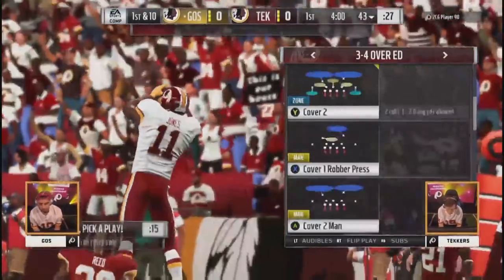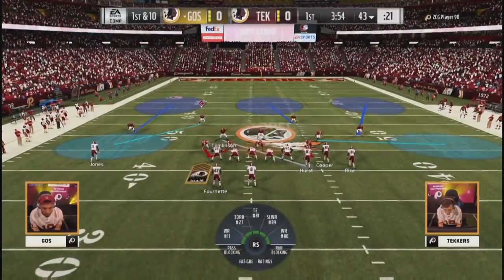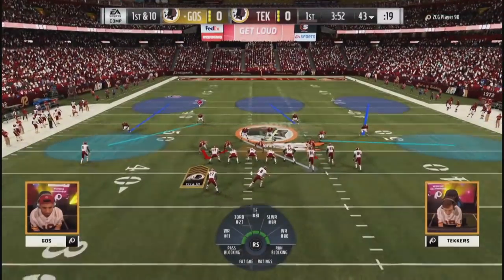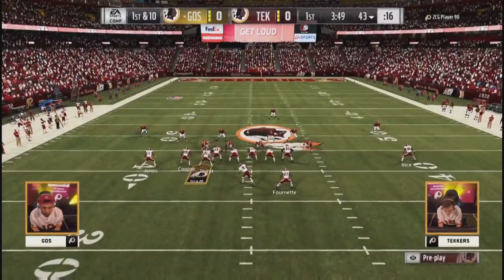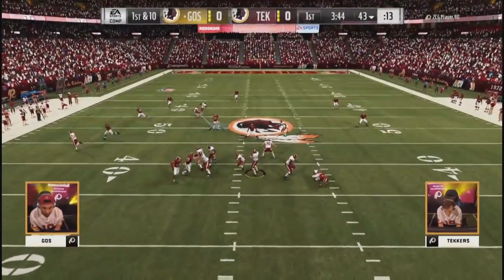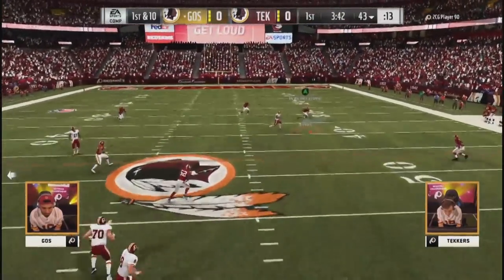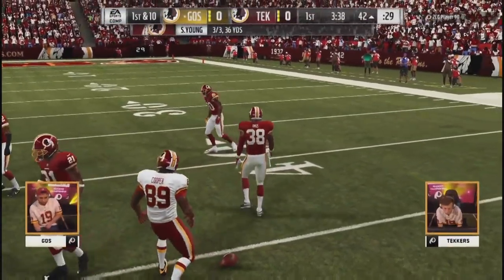We saw a couple of those high-pass curls in the semifinal game — both went into the end zone. This time he brings it out in the middle of the field. Goes, barking out orders at the 43-yard line. Goes is someone that likes to flip that formation around, make you get set in one defense, maybe give you a quick flip after that, and just a quick hike to keep you off balance.